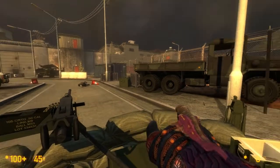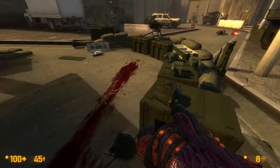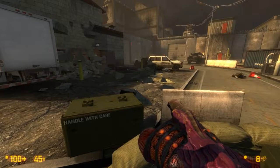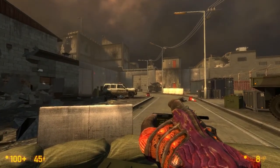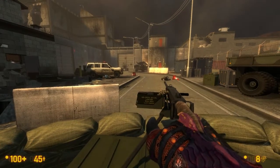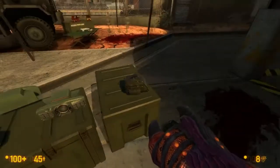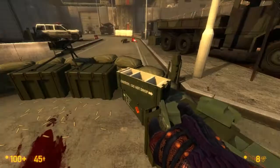Hello everyone and welcome to episode 36 of Black Mesa. Last time we cleared this area out a little bit, but we're gonna have to blow up this spot over here, which is gonna have a lot of aliens pouring out of it. That's gonna cause some problems, so we're gonna test a few methods to see what works best for getting rid of these guys.